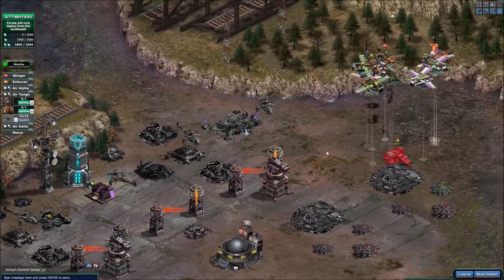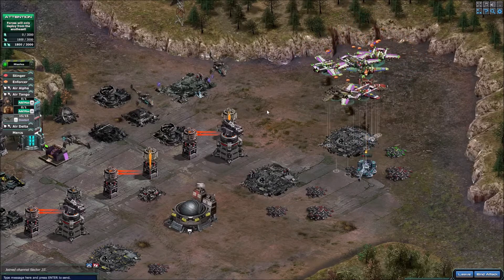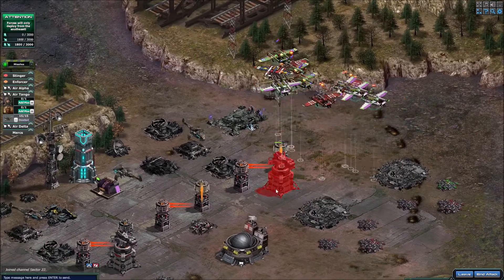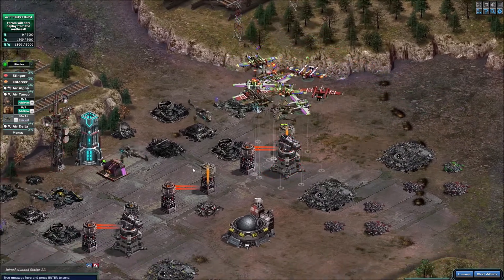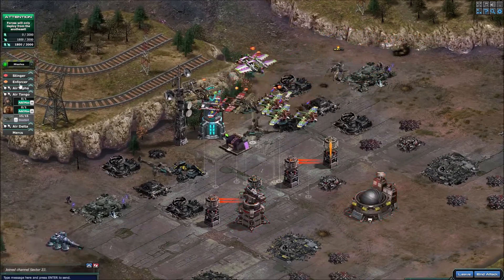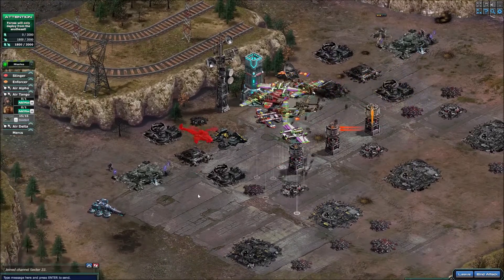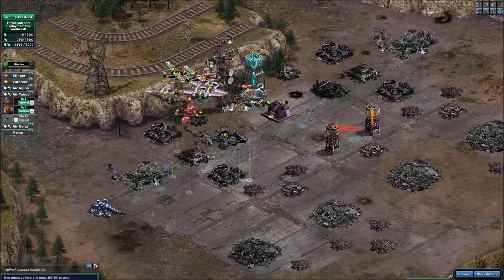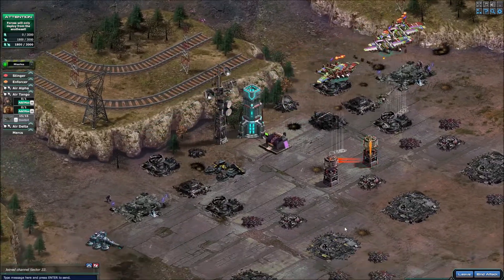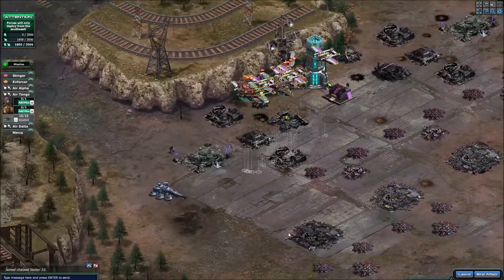I accidentally selected only one instead of all of them — I clicked on the one instead of all of them. Easy fix though. You need to try to double-click on one of them; the way they move around, it's just easier to select them over here. Your aces will even take those choppers down. There you go — clears out the base really well.